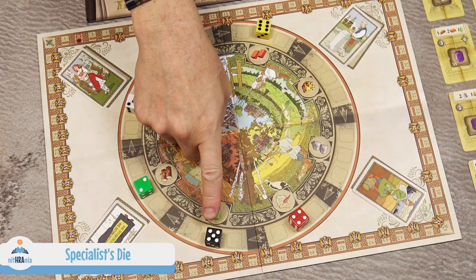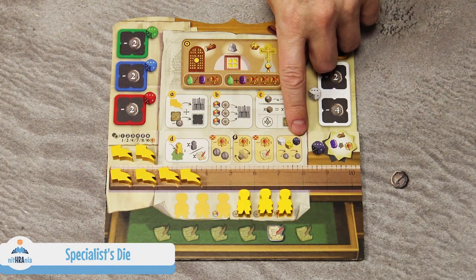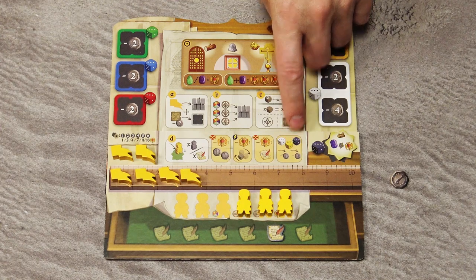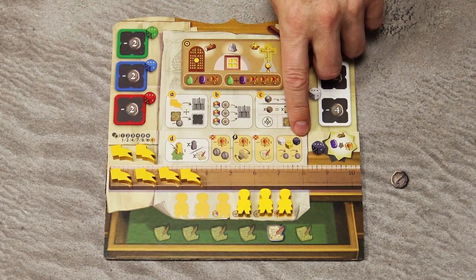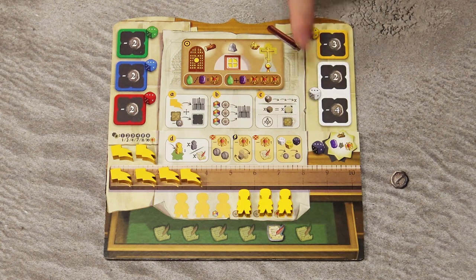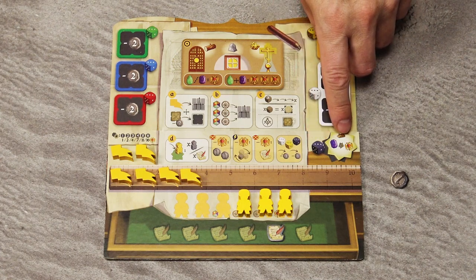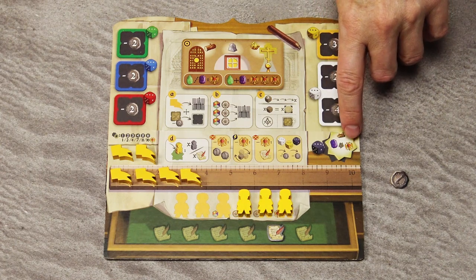The black specialist die works exactly the same way as the white die or the die of a player's color. You may pay coins to advance the black die further when acquiring resources. In addition, when you use the black die to acquire resources, you may use the specialist tile. The explanation of all symbols can be found in the rulebook, but they are pretty self-explanatory.